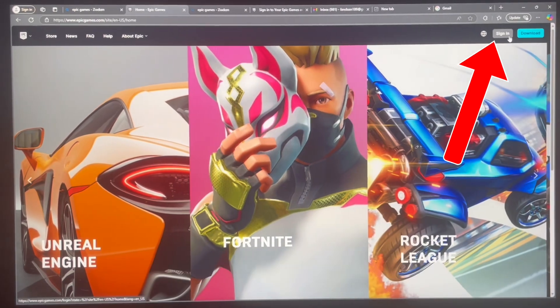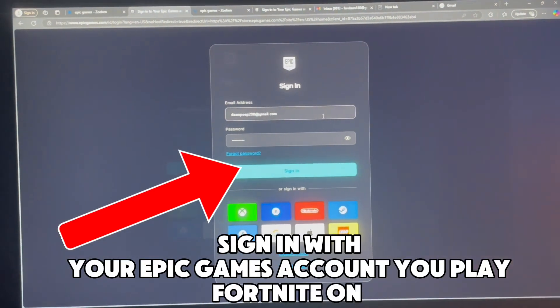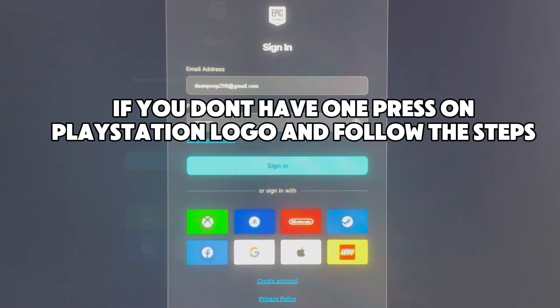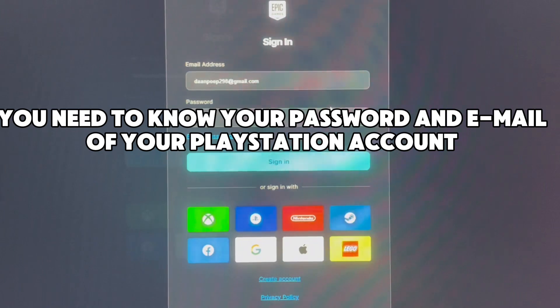Press sign in right above. Sign in with your Epic Games account you play Fortnite on. If you don't have one, press on the PlayStation logo and follow the steps — you need to know your password and email of your PlayStation account.